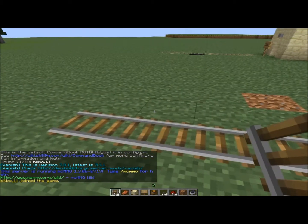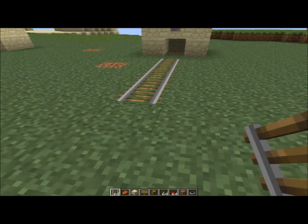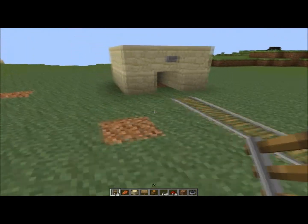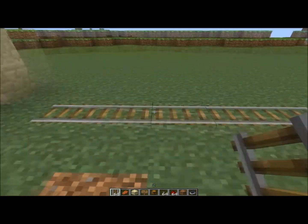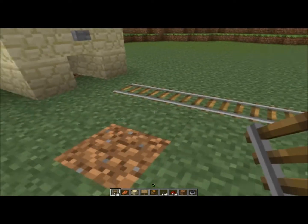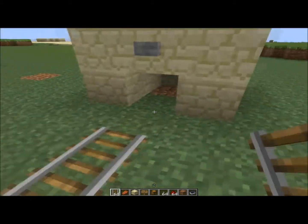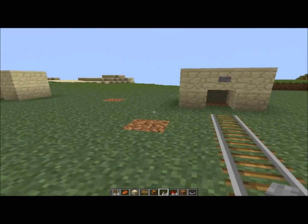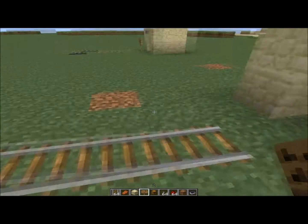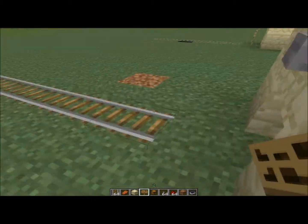Hello guys and welcome to my quick tutorial video on how to use a plugin for Minecraft called Minecart Revolution. Basically what this plugin does is it allows you to spawn minecarts onto tracks, set up stations, make the carts jump and stuff. It's a pretty cool plugin and very useful if you plan on setting up a rail system on your server, which I'm currently planning to do on mine. So I want to quickly show you how to do the basics of it.